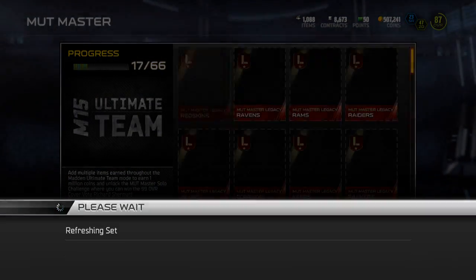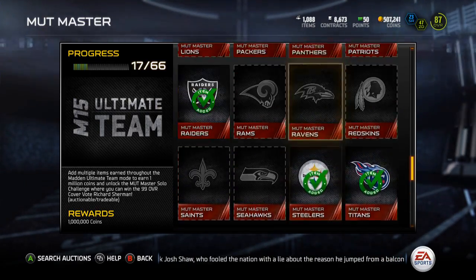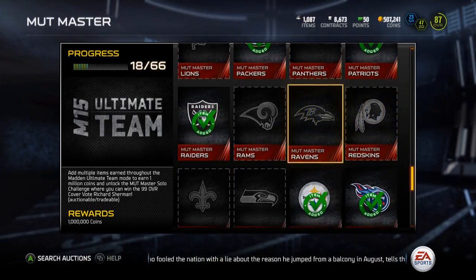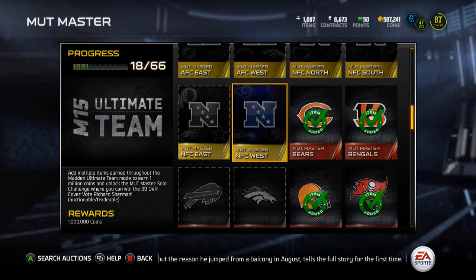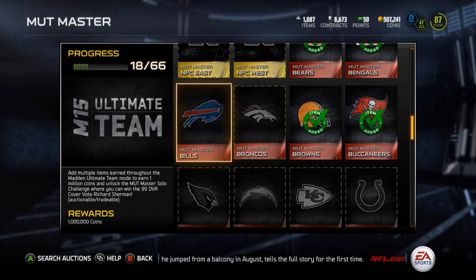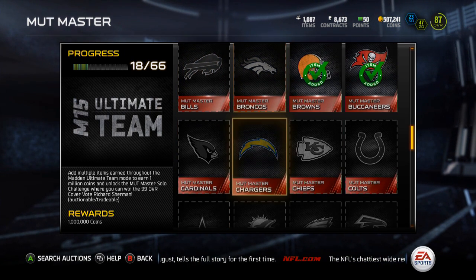Collect this to give me 18 out of 66. Put that in and we're making some progress here. I'm going to go back and continue kind of in a row — I'm going to do the Bills since I have all the cards except the Elite badge, and I'm going to do the Broncos.